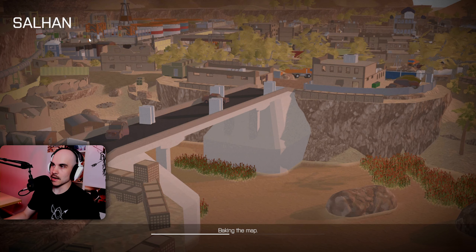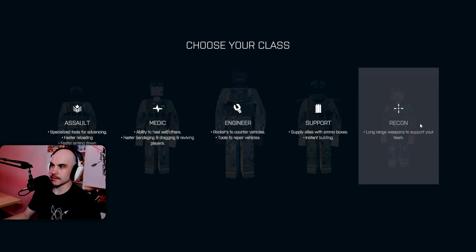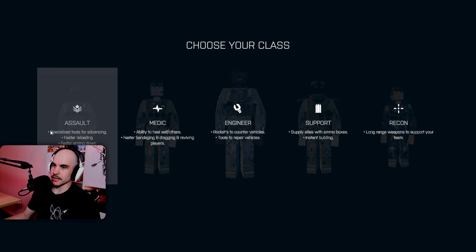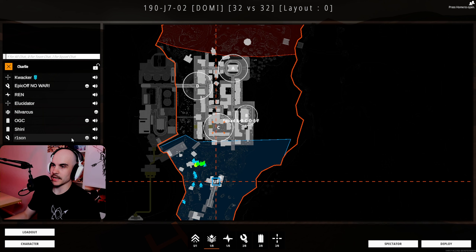This map is called Salhan, set in the Middle East — an oil plant. The available classes are Assault, Medic, Engineer, Support, and Recon. I think we're just going to play Assault. Seems like my type of class. Maybe Recon — but let's play Assault for now.